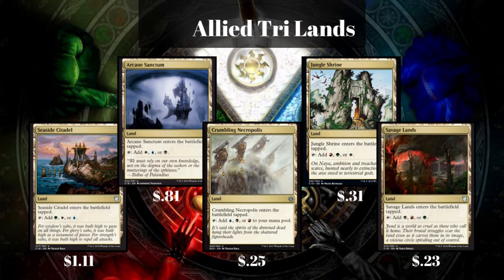And obviously, if we have the Enemy Tri-Lands, we're going to also have the Allied Tri-Lands, which are just the opposite of the same lands. There are 5 of these as well, all under $1 nearly, except for that Seaside Citadel. So these are also a great addition — coming in tapped, but giving us access to 3 colors at one time is really nice.